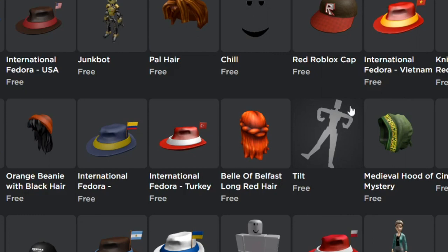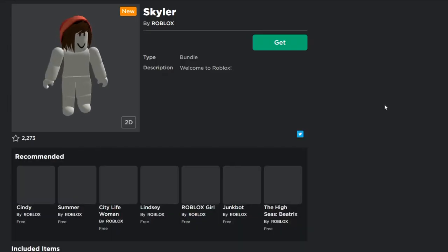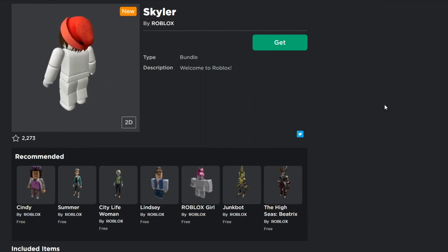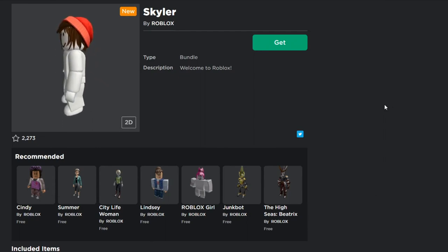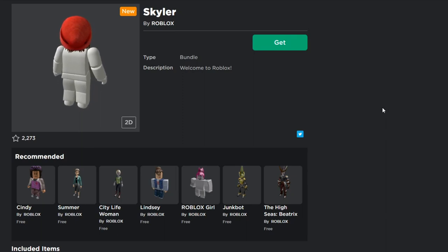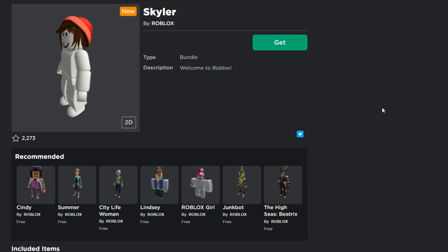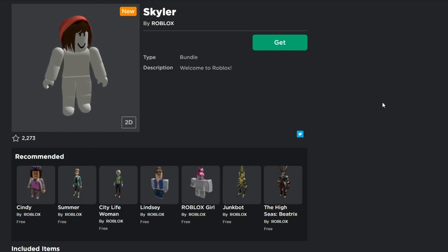Like the title says, don't get this free item because there is no point — it's literally pointless. The new free item on the catalog is Skylar. This bundle just came out, and with bundles you get multiple items: a t-shirt, right leg, left leg, head, arms, pants — you literally get the whole set, the whole costume, everything.